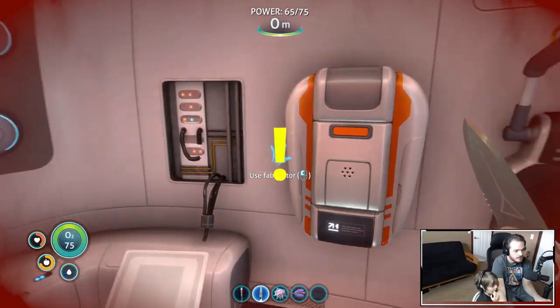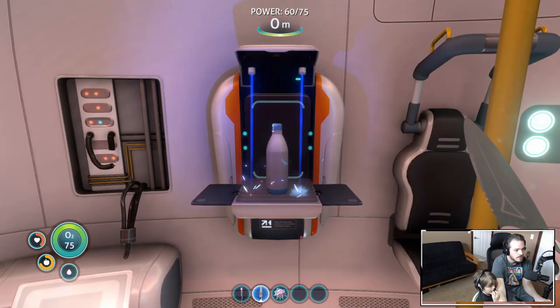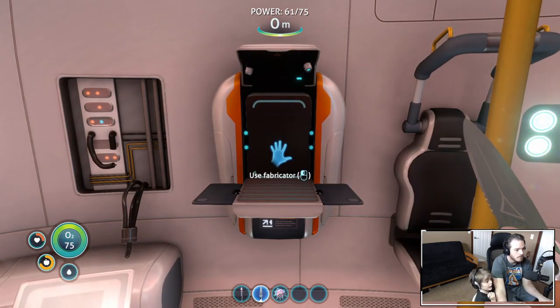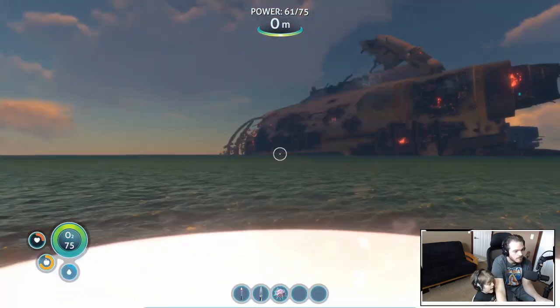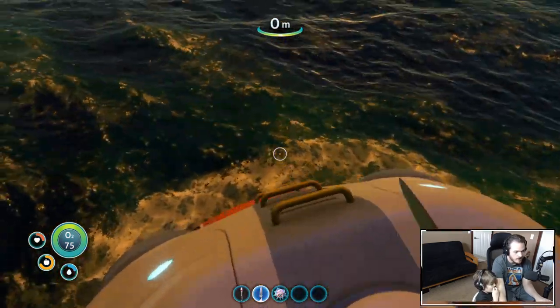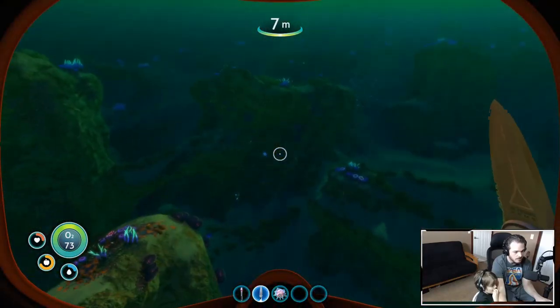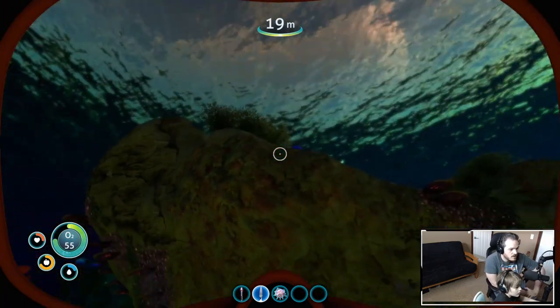New creature discovered! Alien life forms may have... look who's the scaredy cat! Wait, what happened? We got water! Drink it! How did we make that? So what I did is I grabbed a fish called a bladder fish and then cooked it. So now we have a little bit of water. We need to keep looking - we need salt, we need copper.